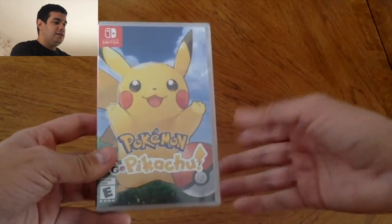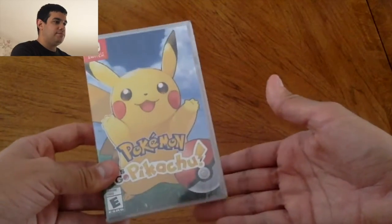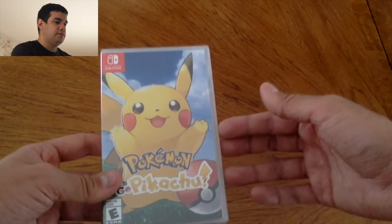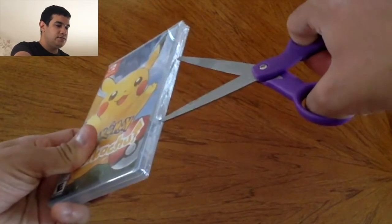This version contains Meltan, so if you don't have Meltan yet, this is your only way of getting one — or from other players who are willing to trade. So let's go ahead and open this up and see what's inside.